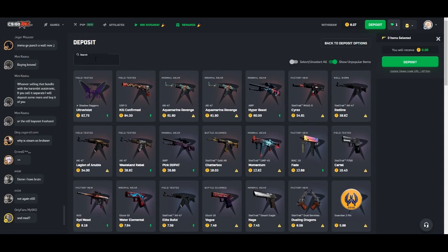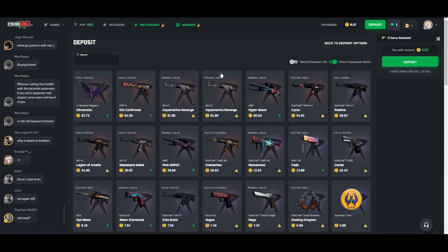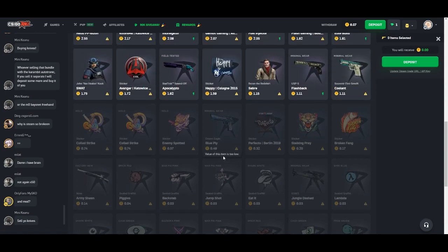You can go up here and search just about anything. Say I want to find my water elemental — there it is. I can select it and then I can deposit it. This works for any item in your inventory, I think above a dollar.